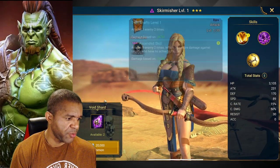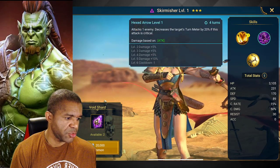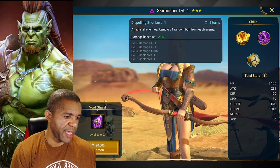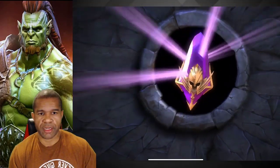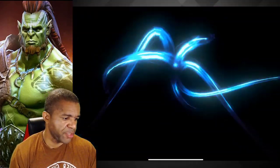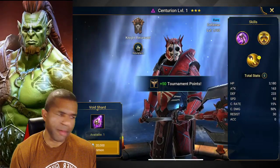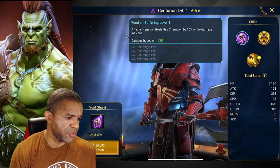Next up — Skirmisher. This one will do more damage with no active debuffs. Second skill can decrease the turn meter by 20% if the attack is critical, so we'd want to stack critical on this one. It also has an AoE stripping ability — that might be nice for arena offense. Still haven't pulled any four-star voids, but that's okay.